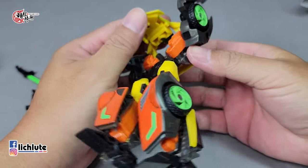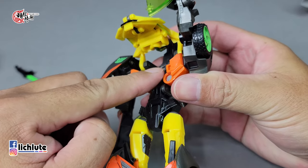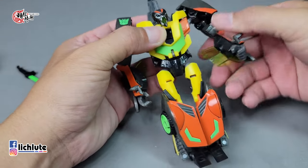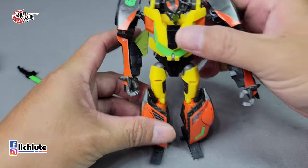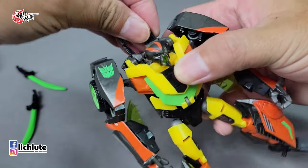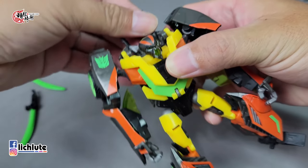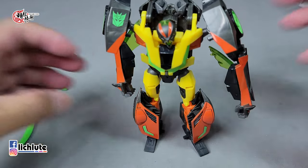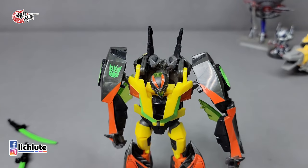先把这个人的头从内部推上来之后，这里是有黄色的突扣进橘色的凹，黄色配橘色你们自己想吧。那后面这两片把它给翻出来，就完成了我们这一款死路的变形过程了。